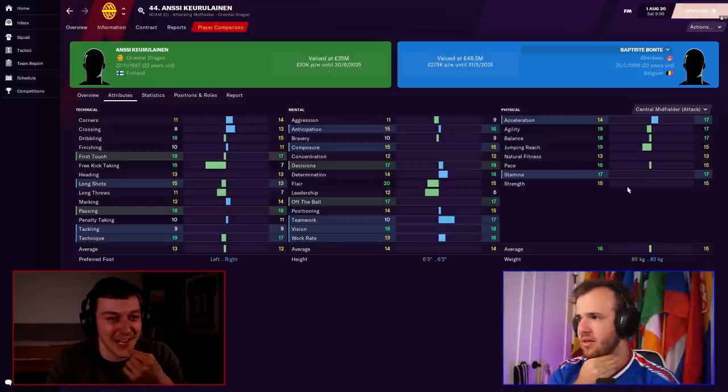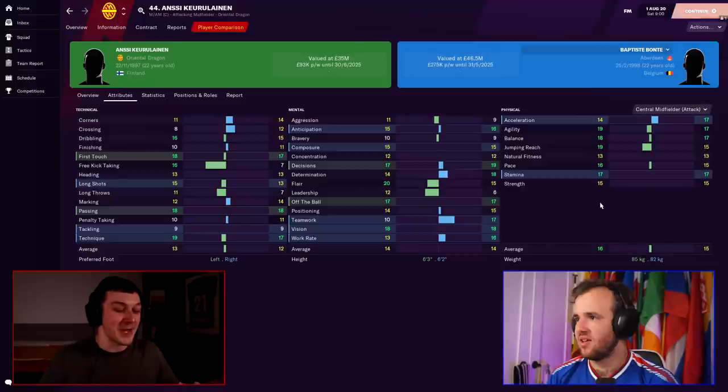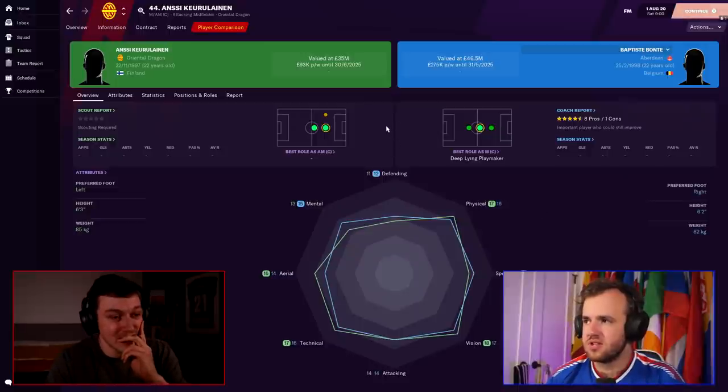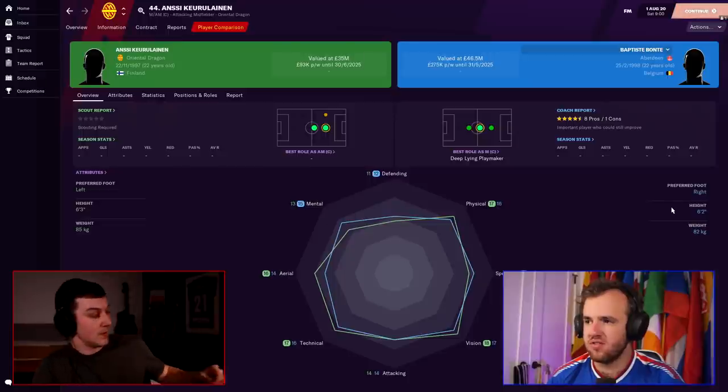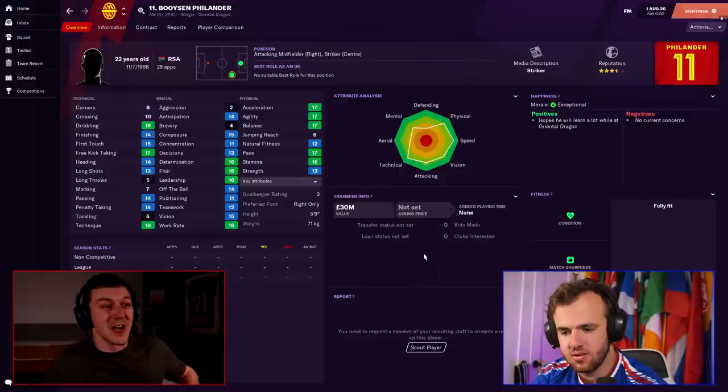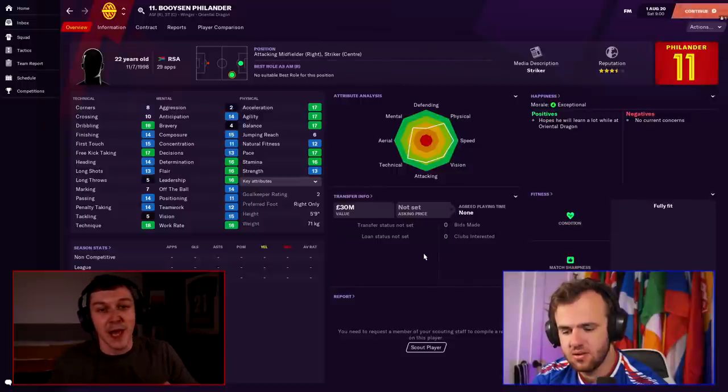What makes Karlinen uniquely special is that normally a player is either a great passer, a great athlete, super creative with high flair, or just really tall — but he has all of it going on simultaneously. That combination is genuinely rare and makes him irreplaceable.